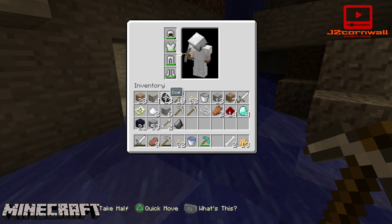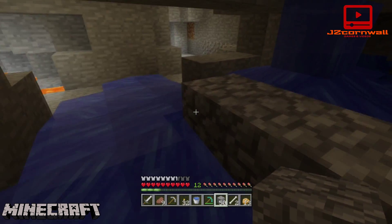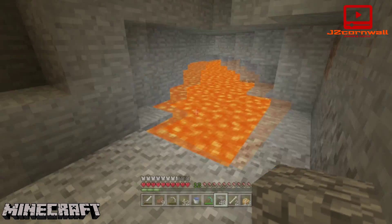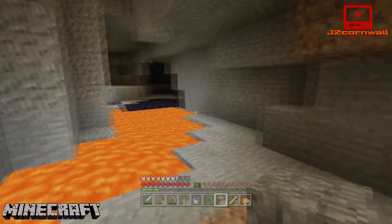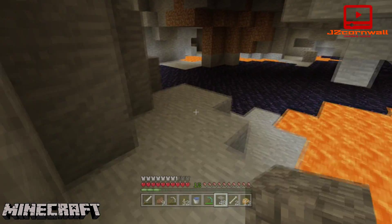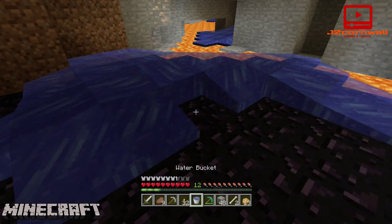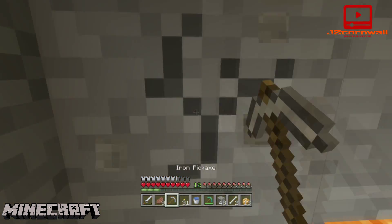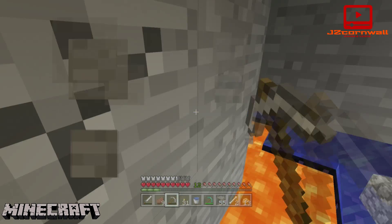Let's switch this up, get the cobblestone back in, block this water off as it's annoying. Have a look for some more diamonds. I don't think there's any along there — there's a cave up there, probably where the creeper fell from. This just goes around to where we were. Just going to have a look through that bit there. Drop a torch down, have a look through here.